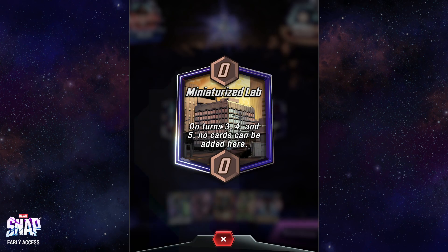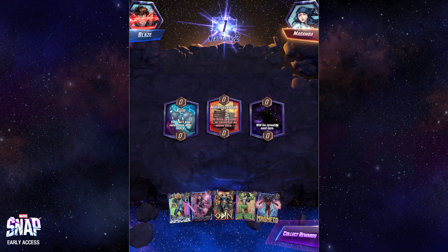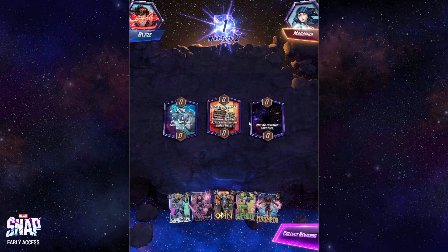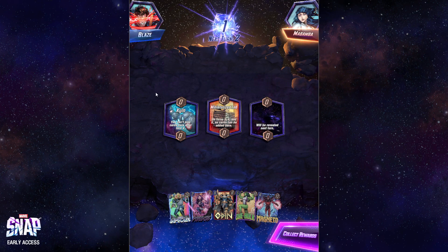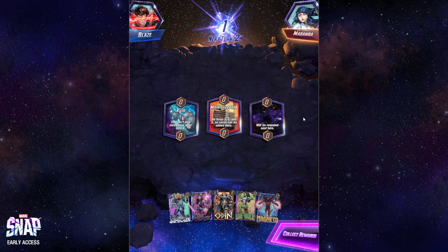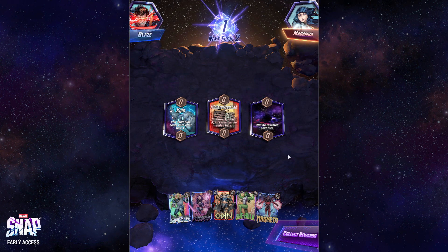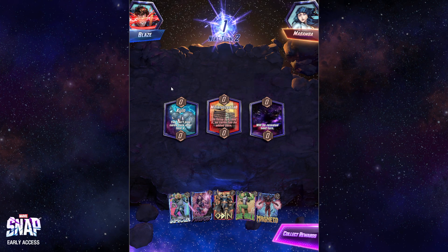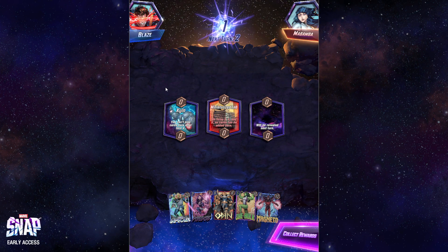There are limiting factors where you can't even summon things here, and the card text is pretty specific once you kind of play around with it a bit. In this case it's like a fog of war — you actually don't see all three locations at once. Turn one you see this location, turn two this one, turn three this one. The effect doesn't apply until it's shown, but it can be good or bad. Most of them I would say are slightly positive — like you want to be there — but there can be definitely some negative ones that can throw you off a bit.